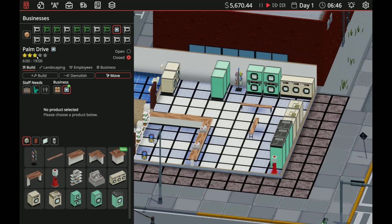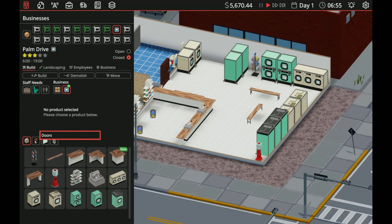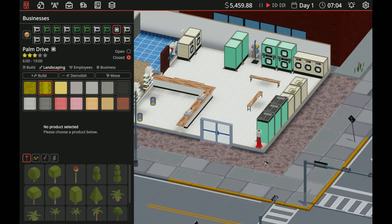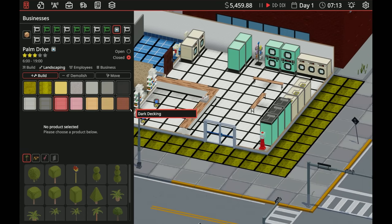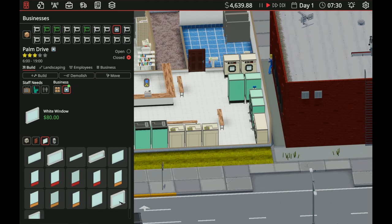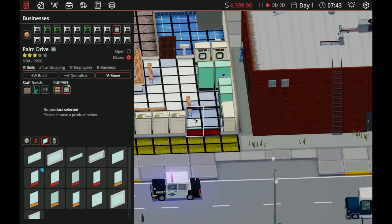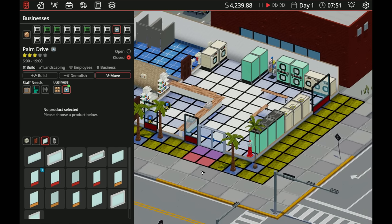Let's throw some benches in so people can sit down. Do we have a gumball machine? We do now. I want to make sure we have everything available — that's a star. We're at three stars right now. We just need to get a cleaner for all business hours and we'll be good. We need a main door into our business. Let's do some landscaping — cut grass, red paving so they get into the door. Get some trees, and let's get a big window in here so it's all see-through.